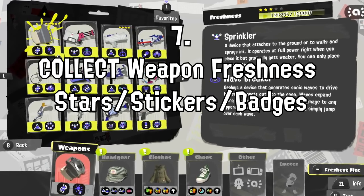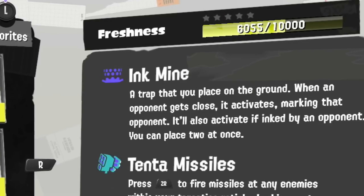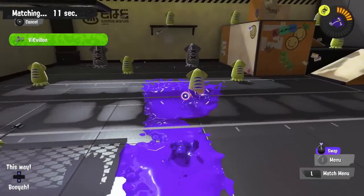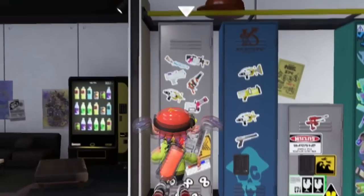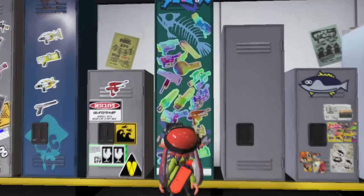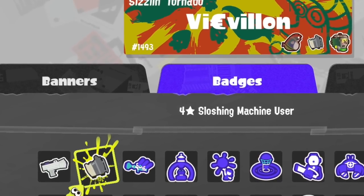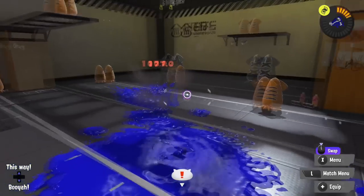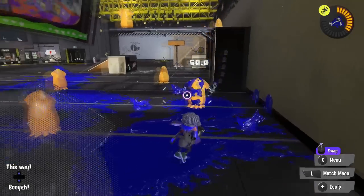Why not use some weapons that you haven't raised the freshness of yet? That way, you can get your hands on extra Sheldon licenses. Remember that the first level up for every weapon gets you a Sheldon license. When you get to the second level, you get a sticker for your locker. The third level gets you the holographic sticker for your locker. The fourth level gets you a badge for your splash tag, and at the fifth level you get an even fancier badge. If you've been wanting to experiment with other weapons, getting to the second or third stage is a great way to feel a little sense of completion.